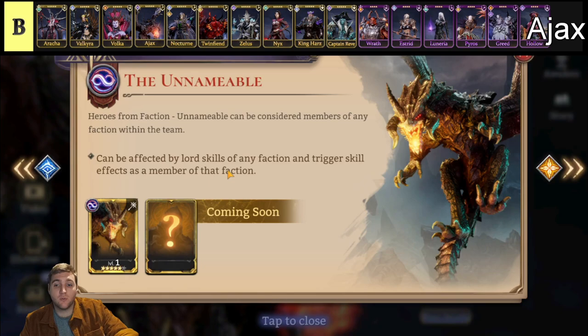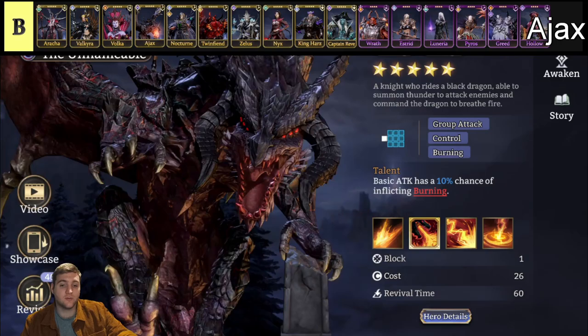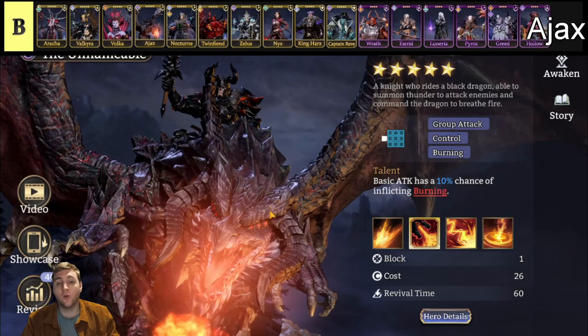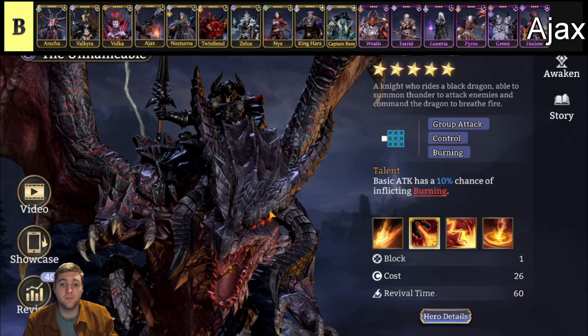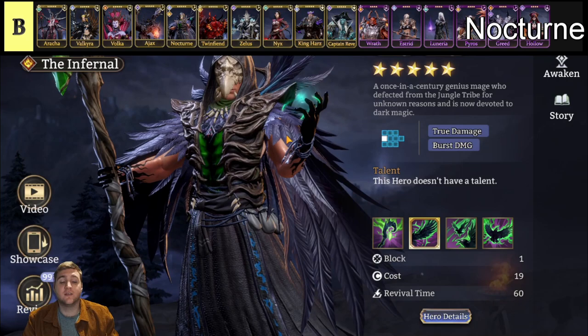Next up we have Ajax. He is a mage belonging to the Unnameable faction — the only hero of this faction. The unique thing about this faction is that they can be placed in any faction team and will get the benefits — Nightmare teams, Infernal teams, Cursed teams especially. He just does great AOE damage with massive amounts coming out from him. Some people may wonder why he is in B tier below other AOE mages — really it's because he's been power-crept. New AOE mages introduced in recent months are just a lot stronger with more burst and kill potential. But Ajax still does good high AOE damage and the Unnameable faction benefit cannot be stated enough — it is really strong.